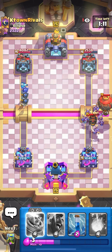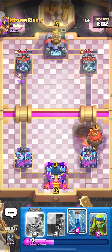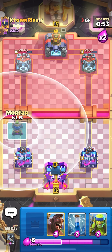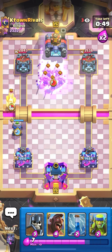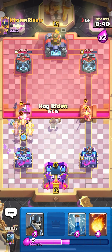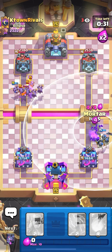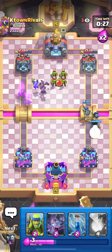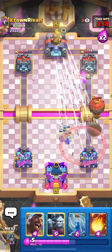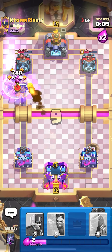When they play a balloon behind lava hound, you need minion horde right on top of it. He killed my minion horde with arrows - don't be disheartened, we still have matchup. His big push is done and now it's our time to win. Keep track of his spells - he played arrows - so I pull those barbs and send hog rider opposite lane. He cycled quick but my minion horde is still alive, so he has to deal with it. I play mortar to pressure and he has arrows and snowball.